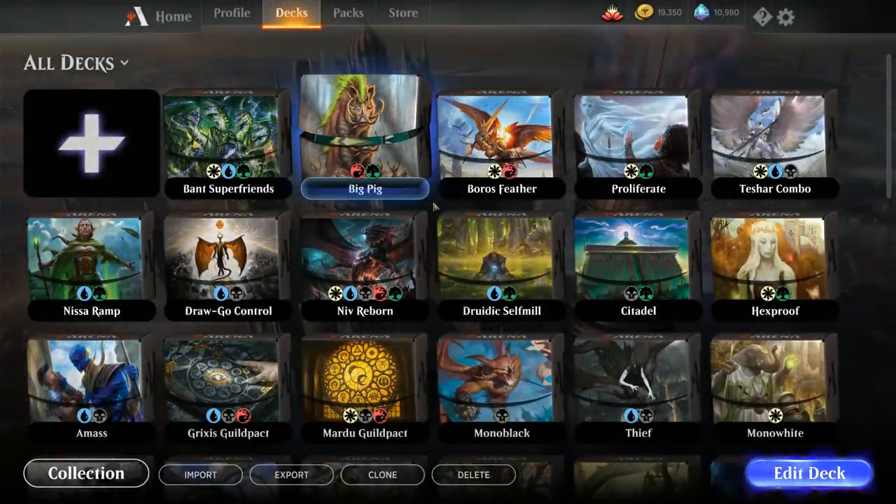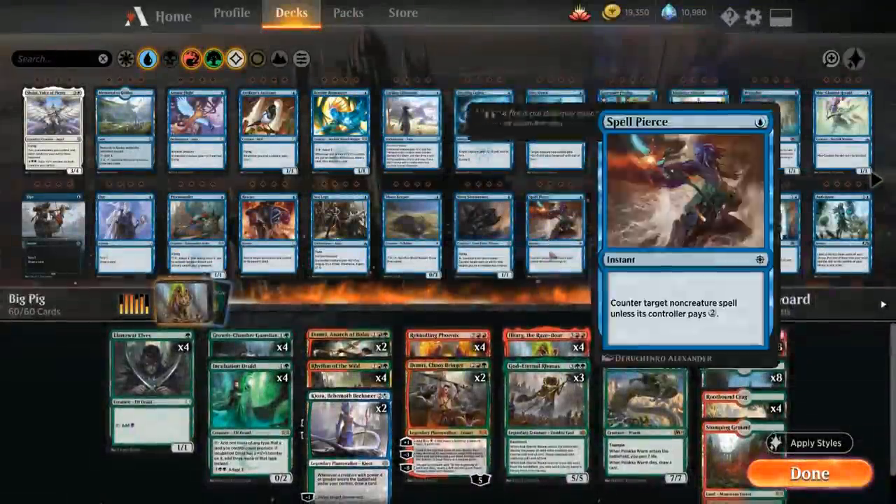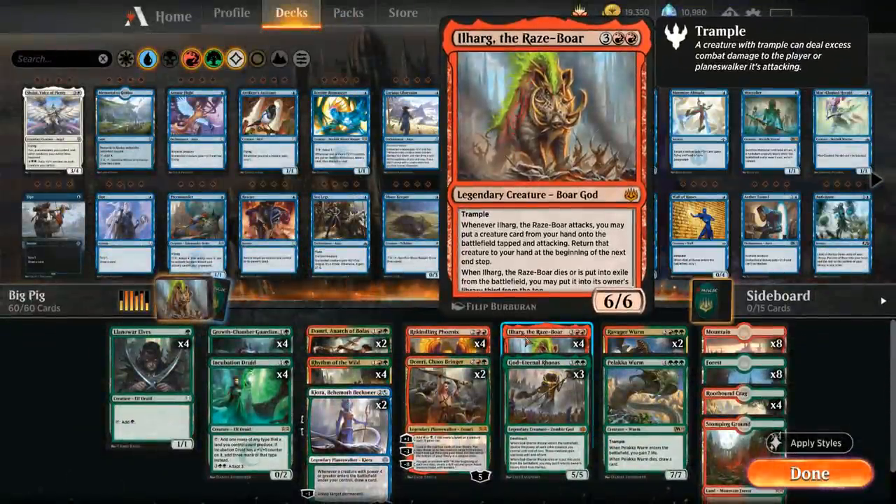Hello and welcome to another Magic Arena gameplay video. Today we're taking a look at a red-green deck called Big Pig, as it is built around Ilharg the Raze-Boar — 5 mana for a 6/6 legendary creature Boar God with Trample. When Ilharg attacks we can put a creature card from our hand onto the battlefield tapped and attacking, and return that creature to our hand at the beginning of the next end step. Being a god from War of the Spark, when Ilharg dies or is put into exile from the battlefield, we can return it to our library third from the top. Ilharg is a very powerful creature that we can use to cheat even more expensive creatures into play for free, and that can close out games very quickly.